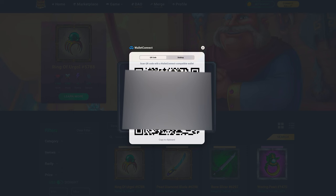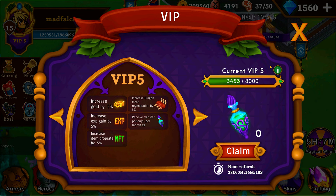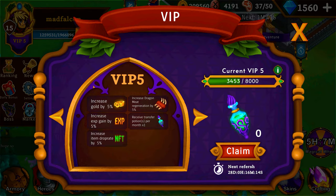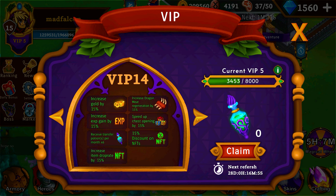On the marketplace you can see your connected wallet. Make sure that in your wallet you have some Polygon MATIC for the fees. If you want to move an NFT from the game to the wallet and sell it, you need a transfer potion, which you can obtain only from VIP level higher than five. You can increase your VIP level in three ways: holding Knight tokens in your wallet, having NFTs, and accomplishing as many achievements as you can. The number of transfer potions increases with the VIP level and you can obtain a maximum of seven transfer potions every month.